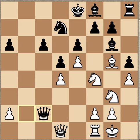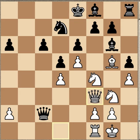I like this move from Black — Qc2 — because he's saying, 'Hey, I'll go into an endgame right now and be a pawn up.' Qf3 — Maxime Vachier-Lagrave avoids that.